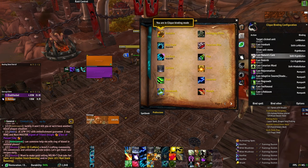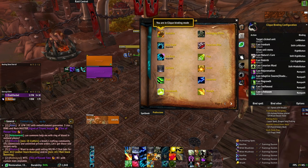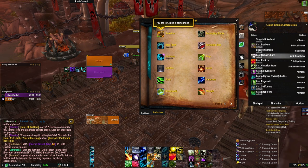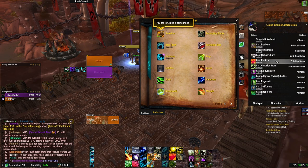Iron Bark, Nature's Cure, Dispel, Rebirth, Cenarion Ward, Rejuvenation, Adaptive Swarm, Regrowth, Swiftmend, and Lifebloom. So what I generally tend to do on all my characters is shift left click is always a damage reduction cooldown — whether that's Blessing of Protection, Iron Bark, things like that. Shift right click is always a Dispel or Nature's Cure. Control right is always like a Battle Rez or Lay on Hands. Shift middle is always a bubble or another big damage reduction cooldown like Pain Suppression.